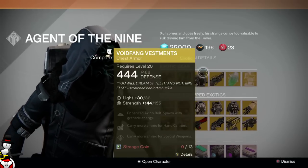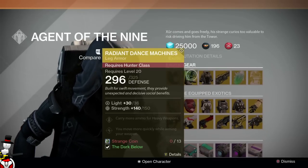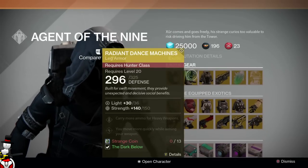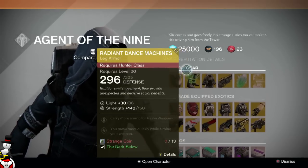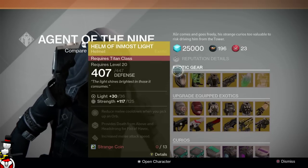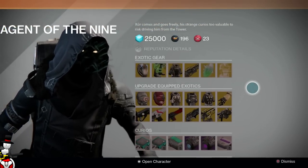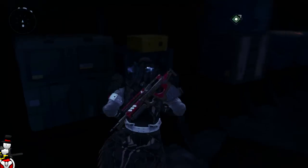Once you get the Obsidian Mind, the Void Fang Vestments kind of become obsolete. The Radiant Dance Machines — I don't particularly see the point in them; people say they're good for PvP but I would much rather have other exotics equipped. The Helm of Inmost Light I've never had, so I can't give any recommendations about that. Here are all the upgrade options you can do, and that's where Xur is — my predictions were correct on some of them.